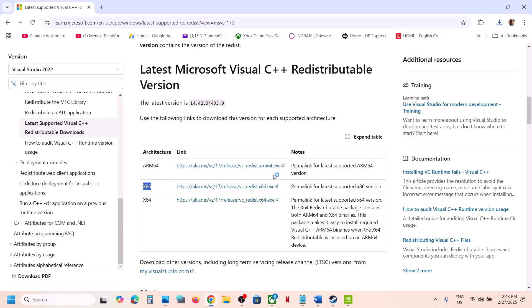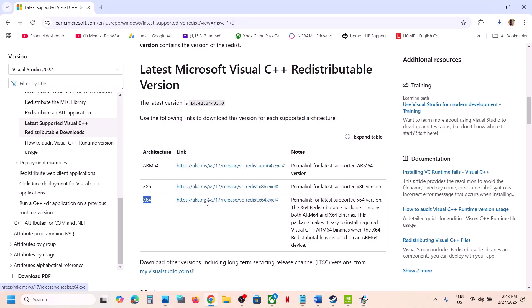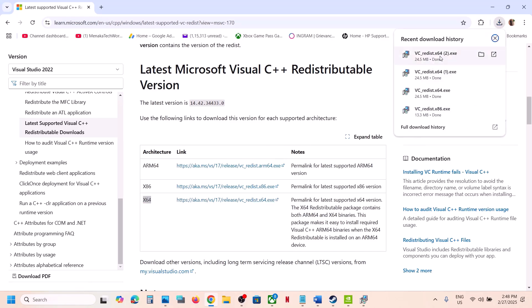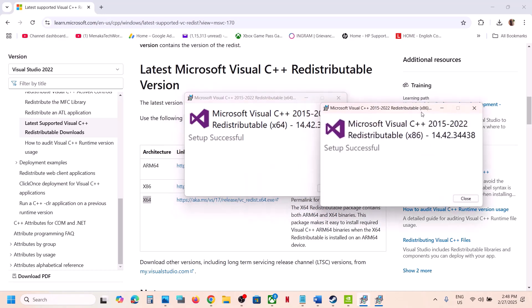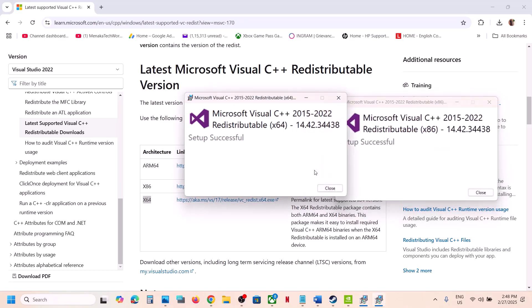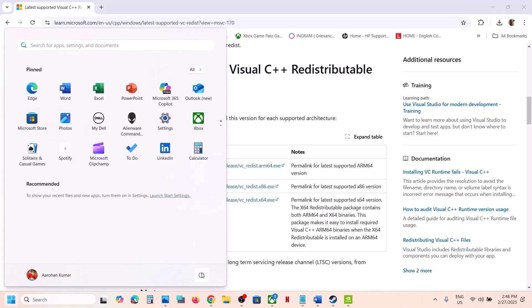Run the x86 exe file. If you see the repair option, click on repair. If you see the install button, click on install. Click yes to allow. Now download the x64 file as well and run that exe file. If you see the repair option, click on repair; if you see install, click on install. Click yes to allow and let the installation complete. Make sure both are installed, then restart your computer — restart is a must after this.